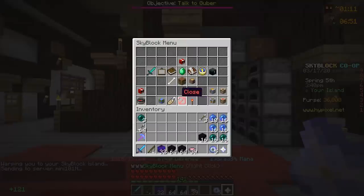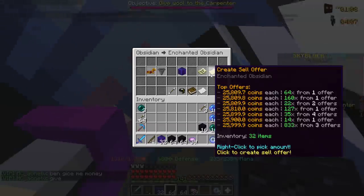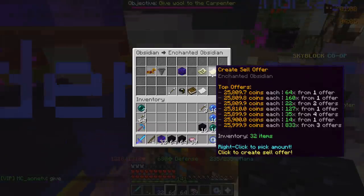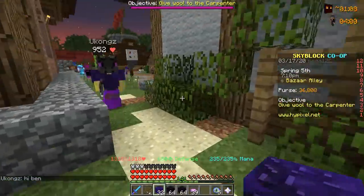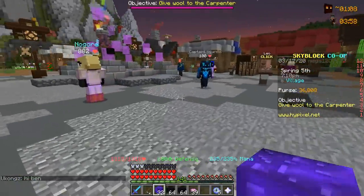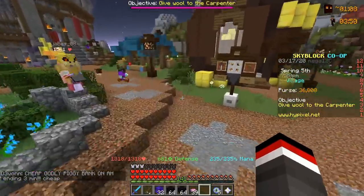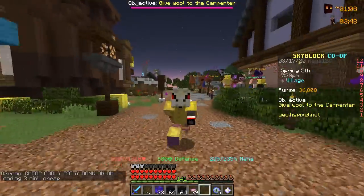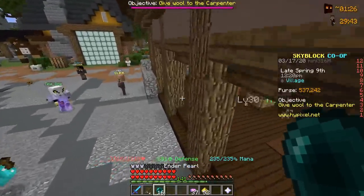I just traded some obsidian with Safe Drift and now we have 32 enchanted obsidian. We're heading to the hub island to check how the market's doing. It's currently at 25,000 coins per enchanted obsidian, which is very good. But after talking to Safe Drift, I think it may actually be a good investment to craft the Tree Capitator axe ourselves, since enchanted wood sells for a lot of money.